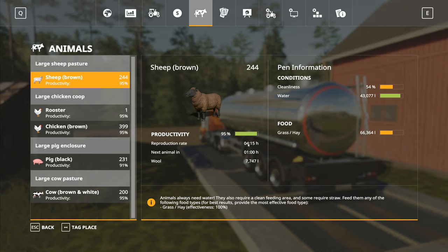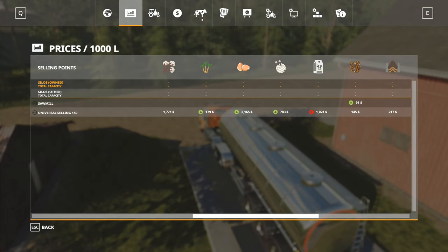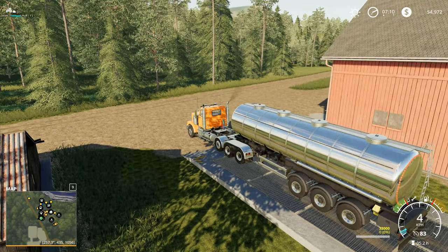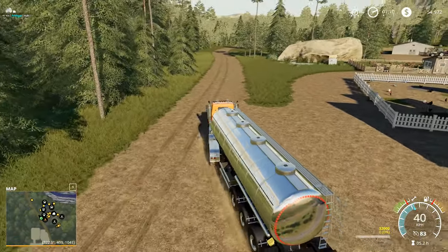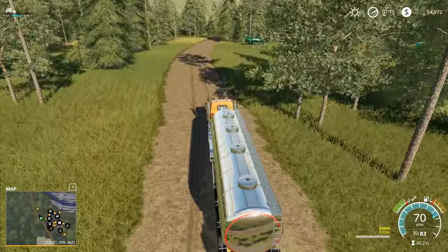That's just under 30 grand there. Eggs are now coming up - we're at 2,000 at the moment, we'll just leave both of those. Looking in here, pigs have got 41,000 slurry, cows have got 47,000 slurry. So we've got two slurry tankers full that we could go and sell. That's got to go back onto five times speed now.